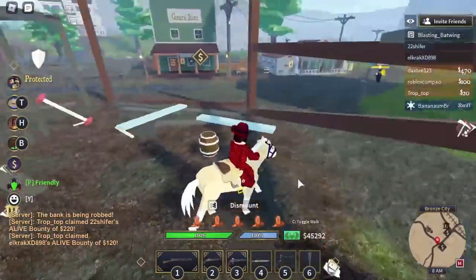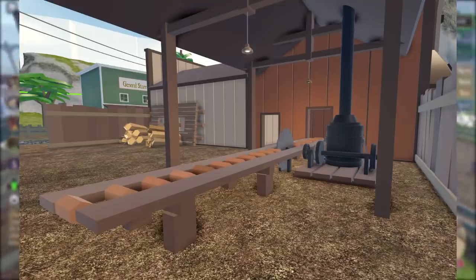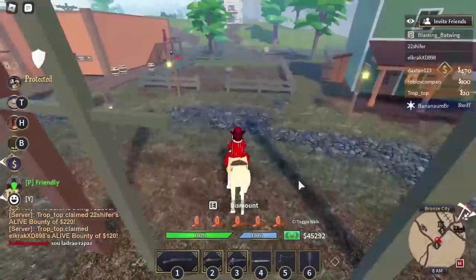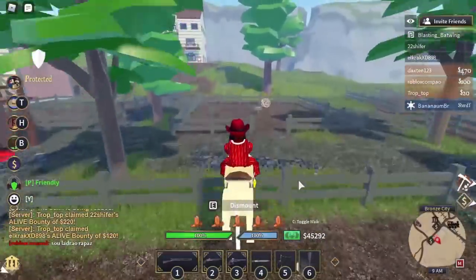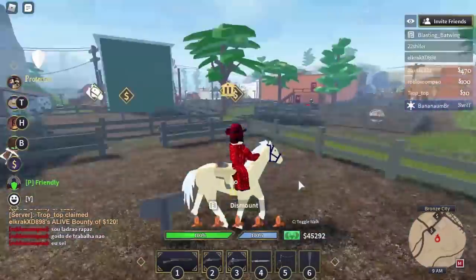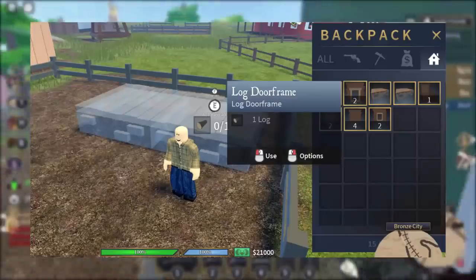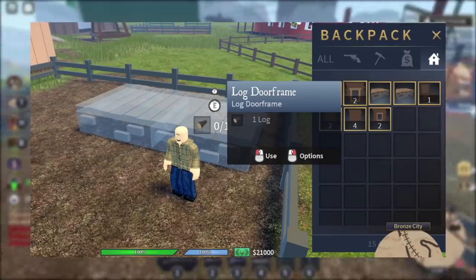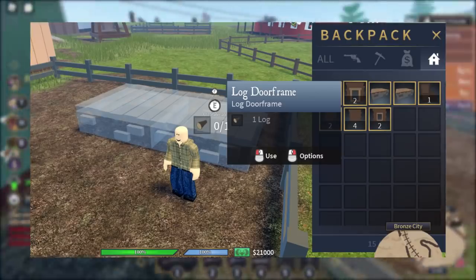So when you gather your wood, you take it over to the sawmill and you're able to turn it into wood you can build with. And if you look at this area, you'll see that it says 'for sale coming soon' in a lot of spots. There is no doubt that all of these areas are where you will build your house. I'm going to show you a picture of what it looks like to build — so when you gather your wood and turn it into building wood, you can build walls or something like that.